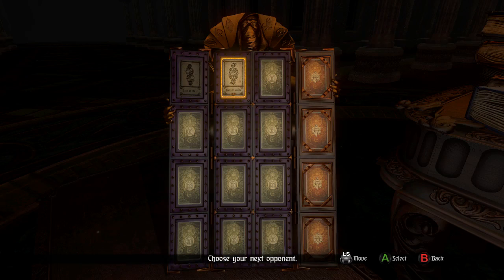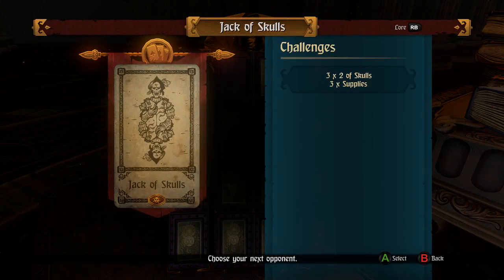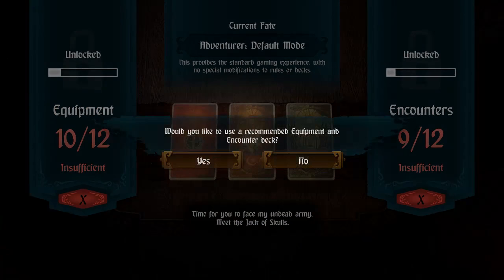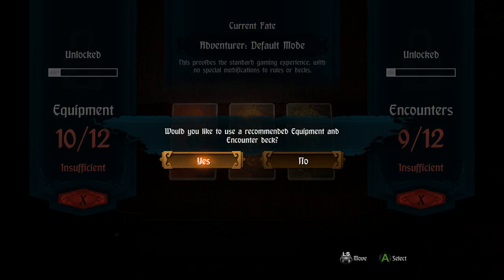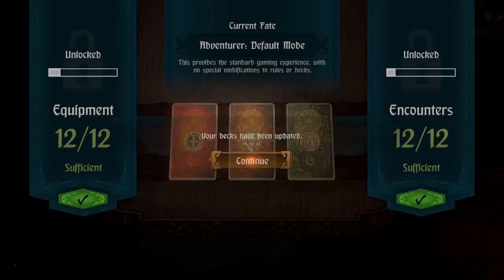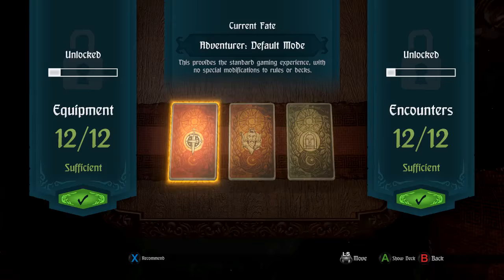The Jack of Skulls — 3 times 2 of Skulls, 3 supplies. I don't really know what that means that well. Let's just do it. Time for you to face my undead army. Meet the Jack of Skulls. Would you like to use a recommended equipment and encounter deck? Yes. Your decks have been updated. I figured I might as well just let it do a recommendation, but I'll still look at them.